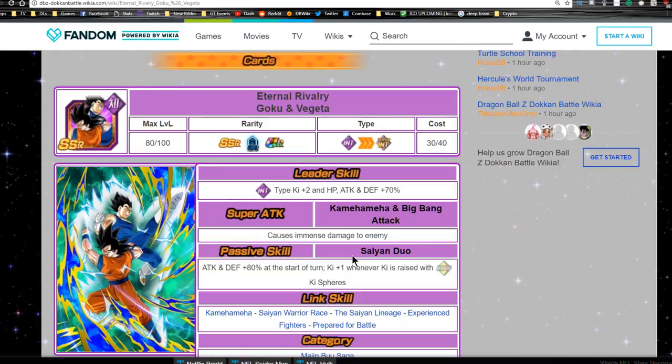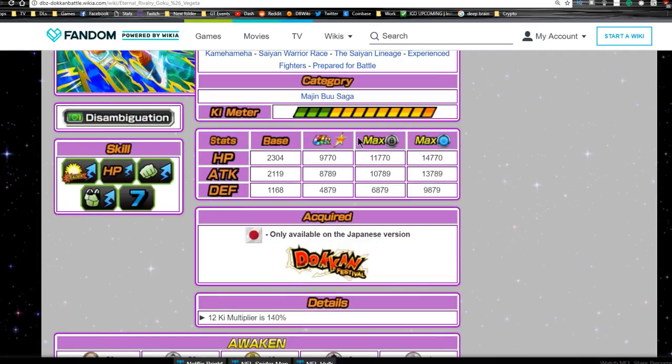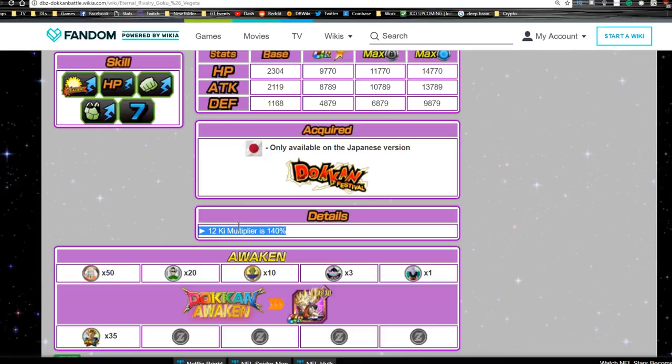He is part of the Majin Buu category, so you can run him on a Majin Buu category team. He's still really good on a mono Intelligence team. His leader ability suits newer players taking on OG or 70% leads, possibly even 120% leads. With an immense damage modifier and Attack/Defense +80% passive, his max stats are HP 9770, Attack 8789, Defense 4879, with a 12-ki multiplier of 140%.